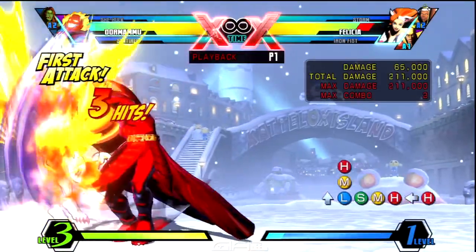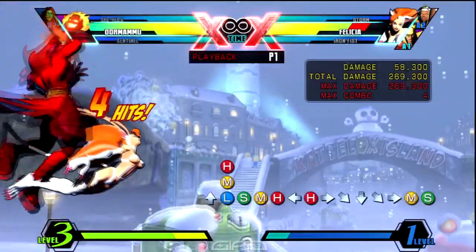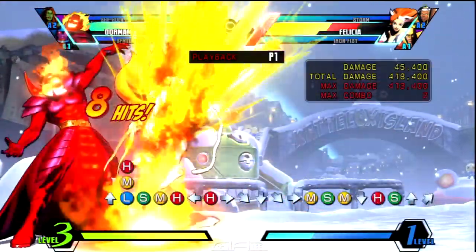Then standing heavy and support heavy for the Sufferer — that's gonna wall bounce your opponent. During that animation you're gonna cancel it into back, down-back, medium for the beat teleport, and then while in the air you're gonna input air S.